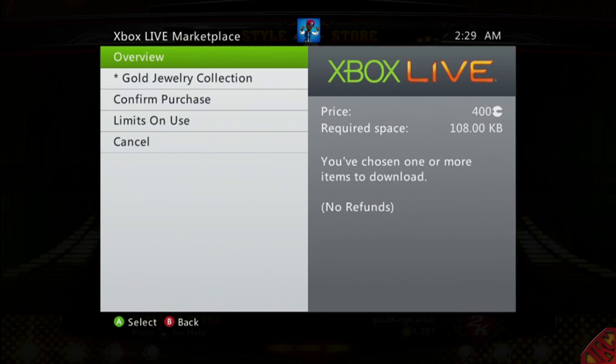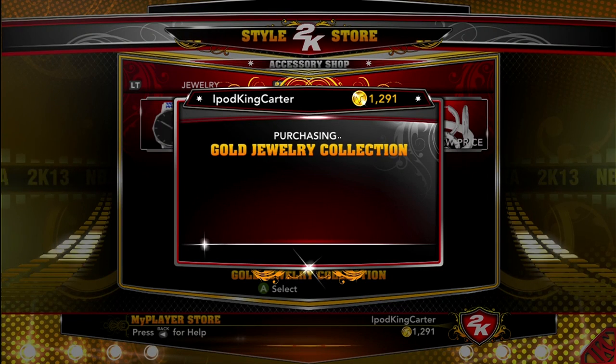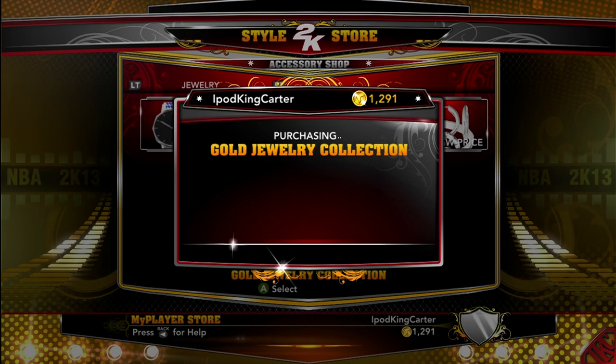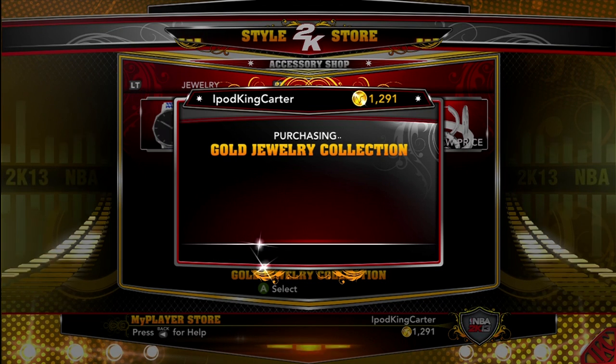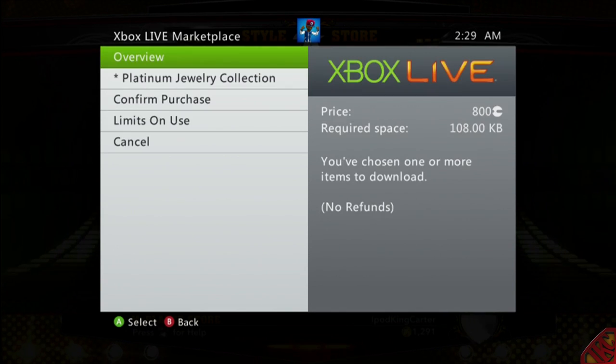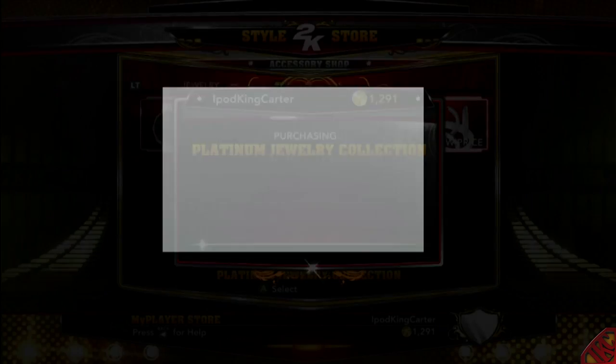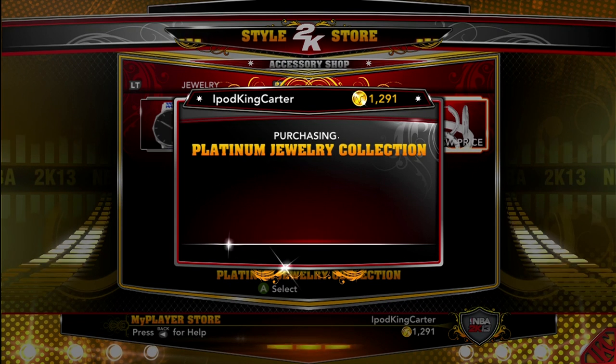The next package is the Gold Jewelry Collection. With this collection it only gives you a plus 3 boost in all your attributes, opposed to the plus 10 from the Blue Diamonds. I know a lot of people are thinking the Gold is cheap enough to just grab, but trust me — save your money and get the Blue Diamonds. The Platinum Jewelry Collection gives you a plus 6 boost in all attributes, but compared to the Blue Diamond plus 10, you already know what I'm going for.